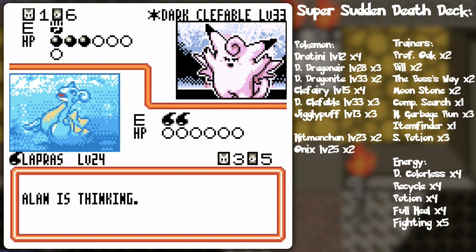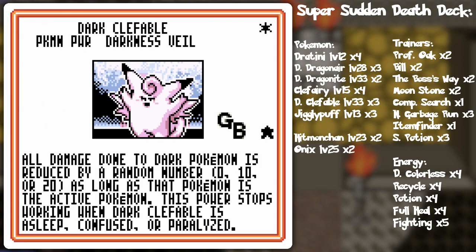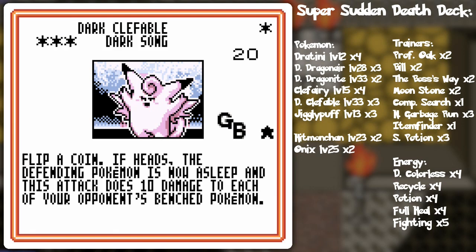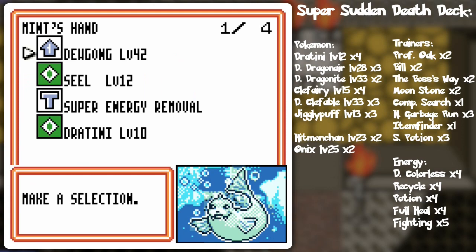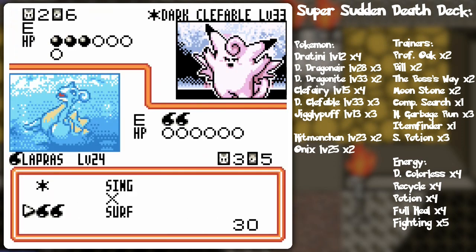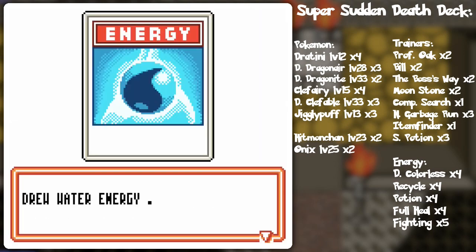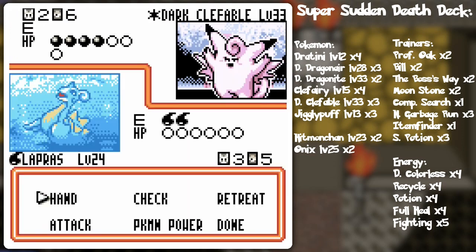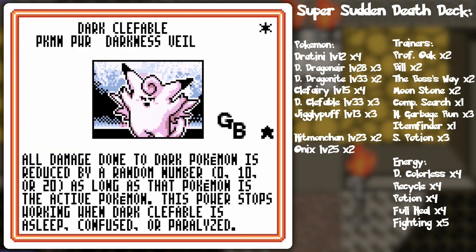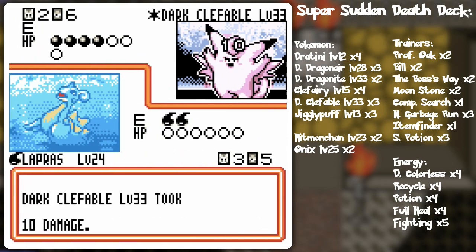So that means I am safe for probably the turns that Clefable is out unless he's gonna try and do the dark song. You see all damage done by dark Pokemon is reduced by a random number as long as that Pokemon is the active Pokemon. The dark song could potentially cause a lot of ire — that's the thing I was mainly worried about, the sleep plus bench attack deal. But I think I'm just gonna take care of that. And yeah Lapras is gonna be safe for two more turns at least — it's one double colorless and possibly something else. Surf didn't do that much damage this time.